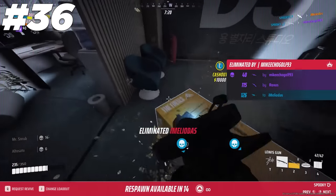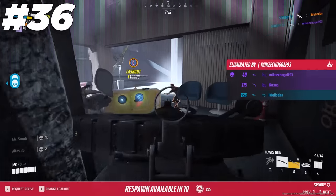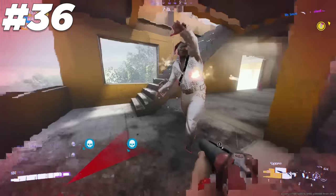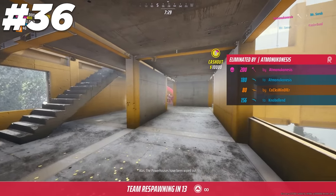A general rule of thumb is that heavies will be at their strongest while indoors, as they can get close to their enemies while at the same time enemies don't have much space to maneuver. Playing inside of a building nearby a point is usually a valuable strategy, as you can't get flanked or shot from a distance as easily.